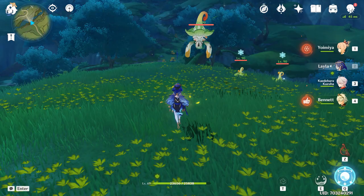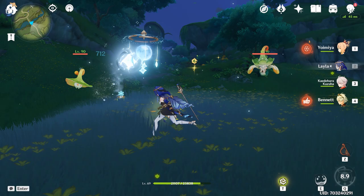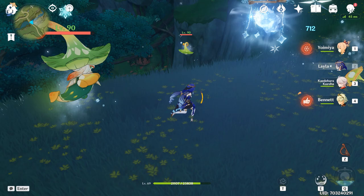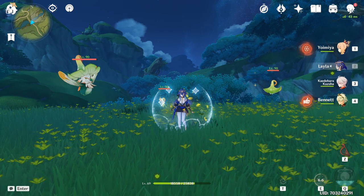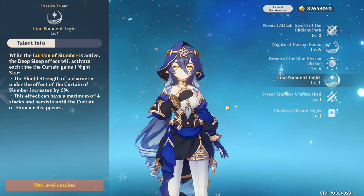This is how her elemental burst looks — it's very cool and the AoE is very large, roughly comparable to Ganyu's. As you can see it deals some damage, and you can keep freezing enemies easily if you're also using a Hydro character. It also interacts with your shield to generate night stars, applying more Cryo, so there's good synergy between her abilities.